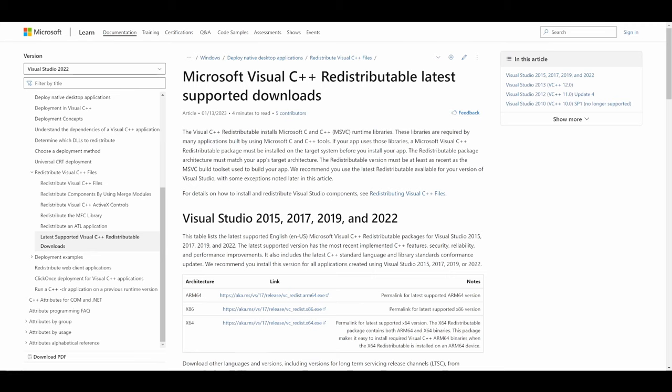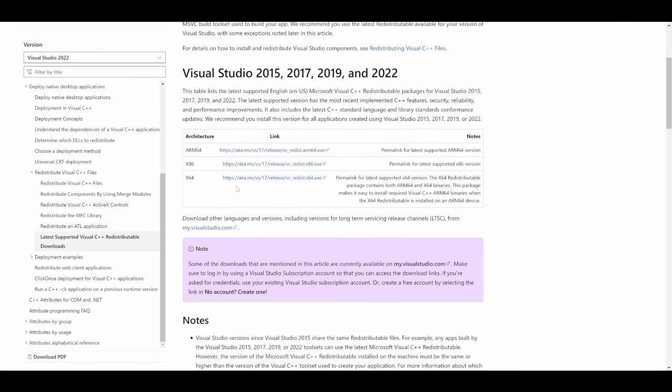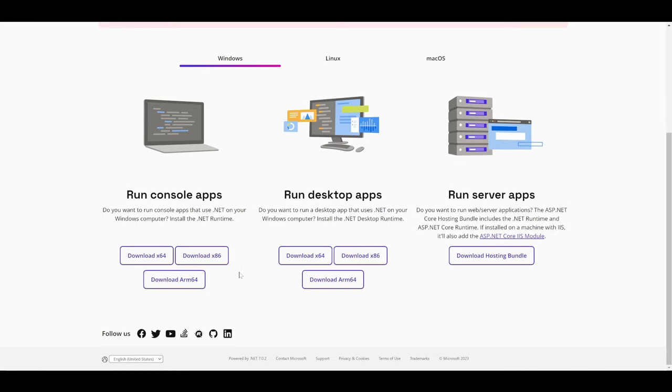With that out of the way, let's start with the installation by preparing your PC. First, you'll want to install the Microsoft Visual C++ redistributable package. You might already have this installed, but go to the link in the description anyway and download the x64 version of Visual Studio for 2015 through 2022, just to be sure. Then install .NET version 5.0 — again, linked in the description.